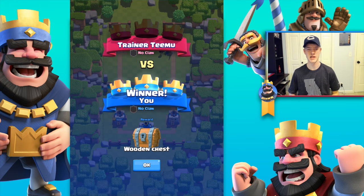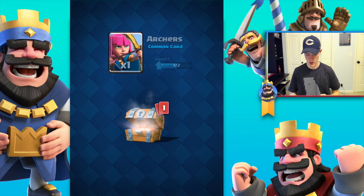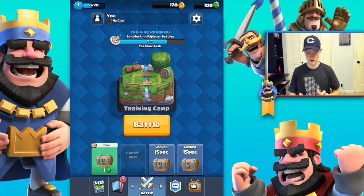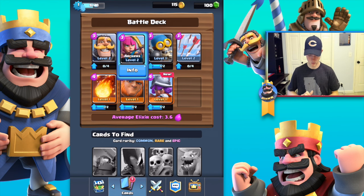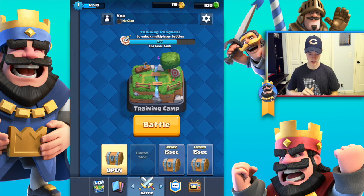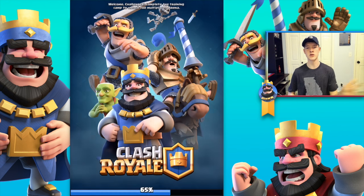Trainer Teamu went down pretty easy. We got another wooden chest — open this, see what we get. First, gold. Next we got a common card, so now we can upgrade our archers, and then we got a musketeer card — a new unit! Let's upgrade our archer. Level two — sweet! The musketeer: don't be fooled by her delicately coiffed hair, the musketeer is a mean shot with her trusty boomstick. We also got a bomber card so we can upgrade our bomber.